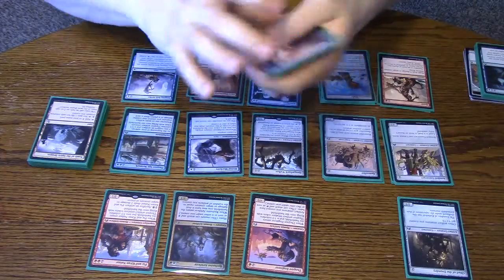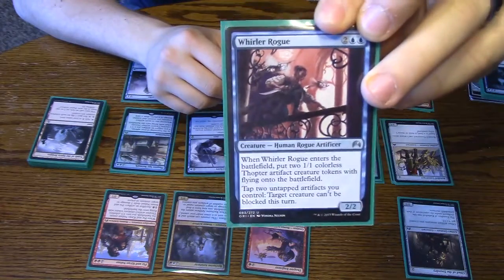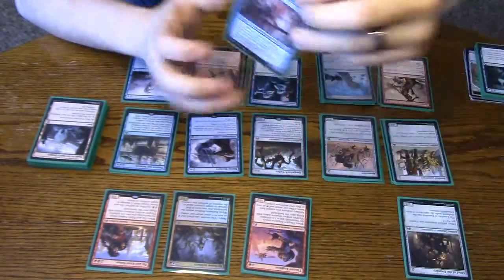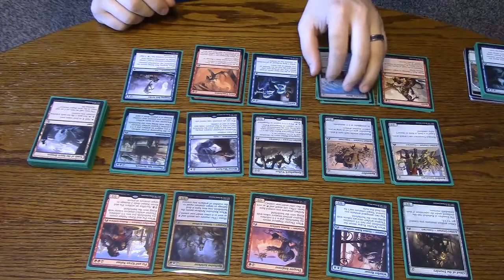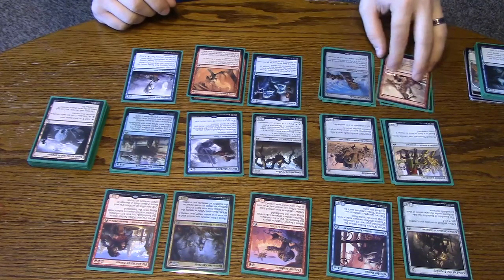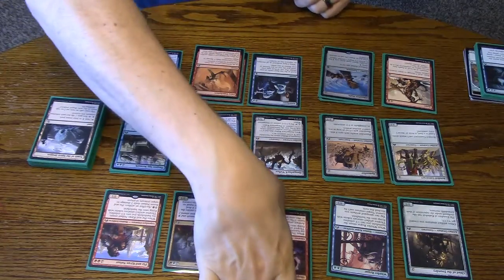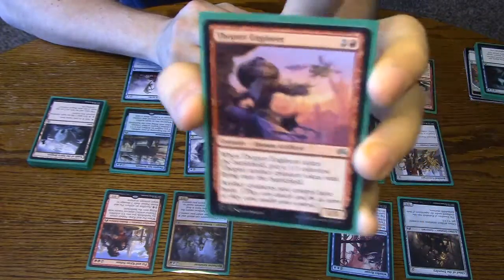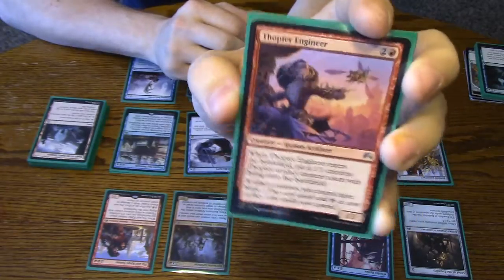Whirler Rogues, four of those. These are going to generate two Thopters, and then you can tap two Thopters to make something unblockable — which is really important with the Ghostfire Blades, because you're probably going to have one big creature and you want to get through with them. For Thopter Engineers, these make your Thopters have haste and generate a Thopter on their own, so it's really good.